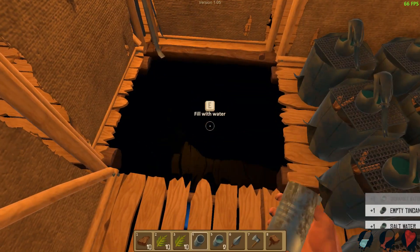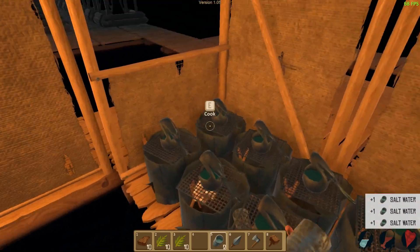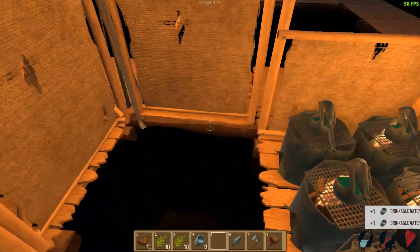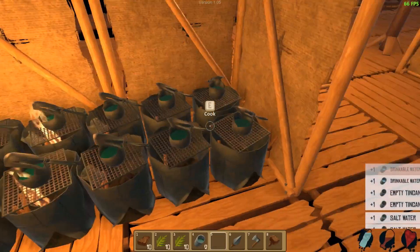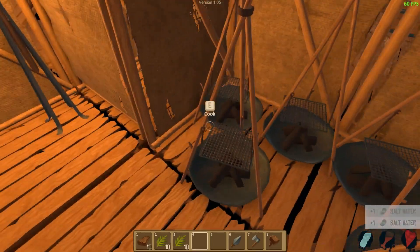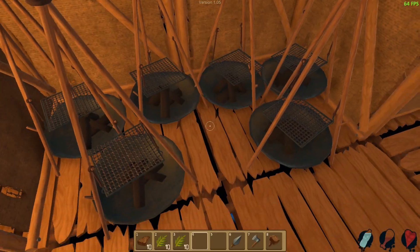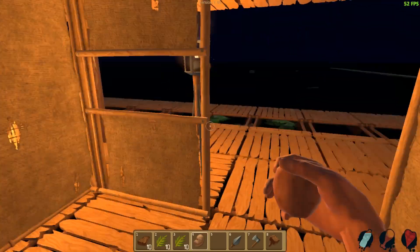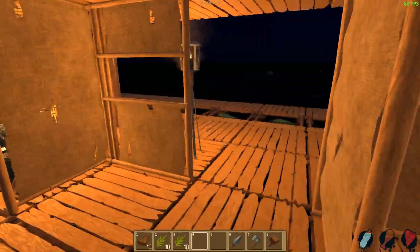It's dark now - actually fairly dark. I'm thirsty again. My water is in here - you can fill all of these up and just cook them all. Yeah, that's going to help us out. Did I really eat all my potatoes? I guess I did. We could cook the beets - we have a ton of them on the roof.